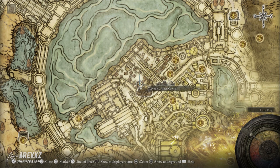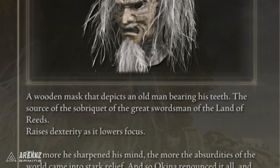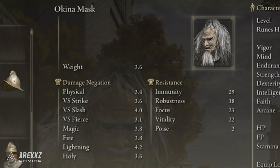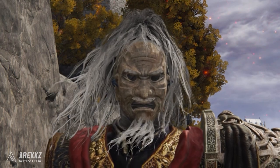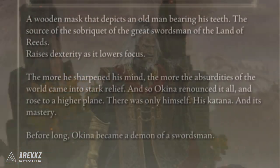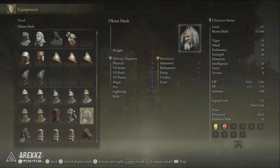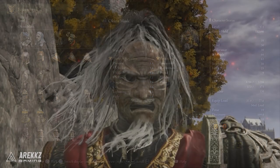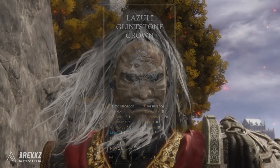For boosting dexterity, it's the Okina Mask — a wooden mask depicting an old man bearing his teeth, the source of the sobriquet of the great swordsman of the Land of Reeds. It raises dexterity but lowers focus, giving plus three dexterity but reducing focus by about 40. The focus loss is more preferable to the HP loss of the Lazuli Glintstone Crown which also gives dexterity, so I'd recommend this one. I also like the lore and how it looks.